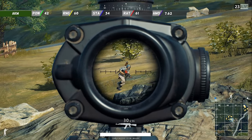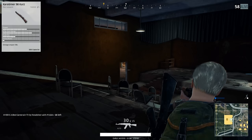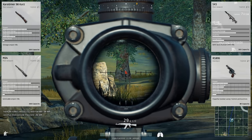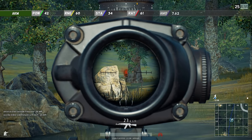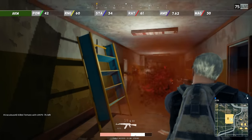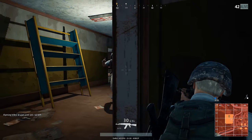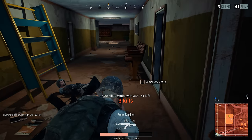The AKM uses the 7.62mm cartridge, which is also compatible with the Karabiner 98 Kurz, the M24 Sniper Rifle, the SKS and the R1895 handgun — so you'll be sharing rounds if you carry any of those weapons. The AKM has a 30 round magazine and like all primary weapons in Battlegrounds it has a standard capacity of 500. It is capable of selective fire, either single shots or automatic. These base stats can be improved if you find the right attachment.